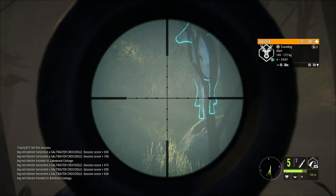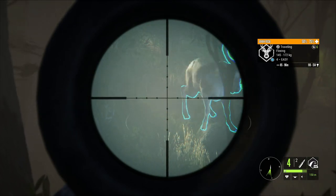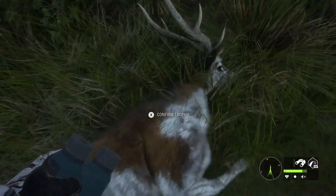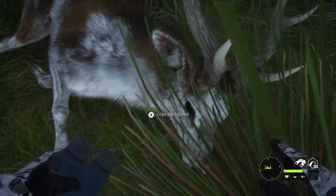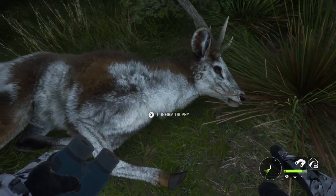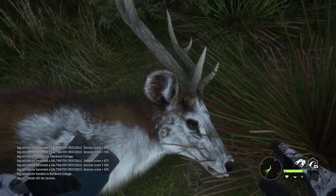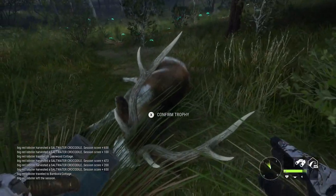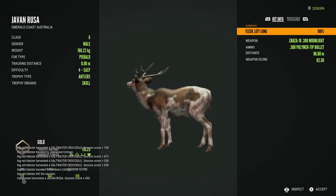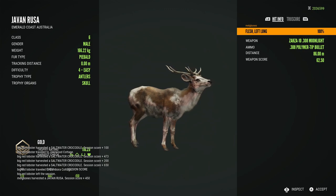Moving on to the next species - the rusa deer. The very first trophy rusa I encountered was one I was really hoping to see after they were shown on a stream by EW. We saw there were a couple of piebald variants for the rusa, but this one in particular was my favourite, and it was the first trophy for these guys I actually came across. He is a beautiful specimen with some really nice antlers - just look at how cool that piebald variant looks. He's a gold being a decent sized level 4, so I was super happy.